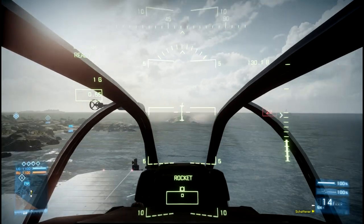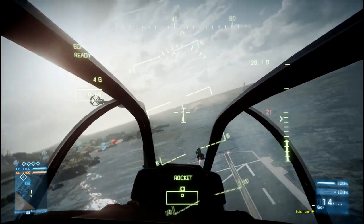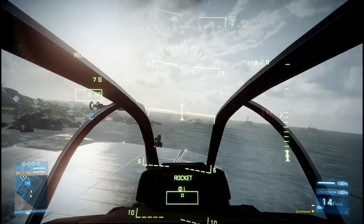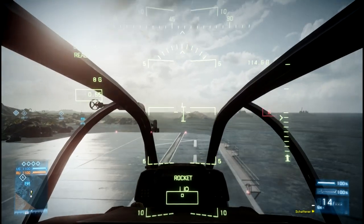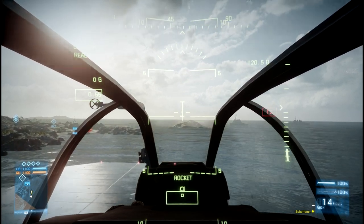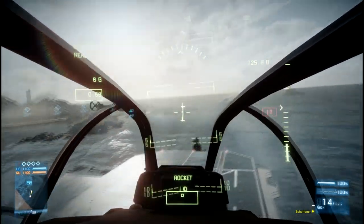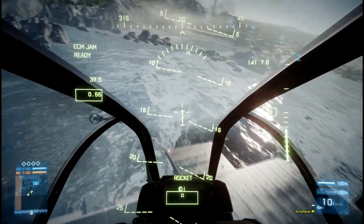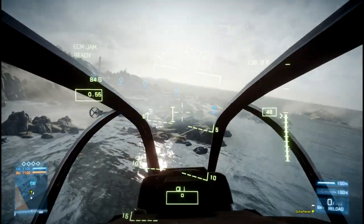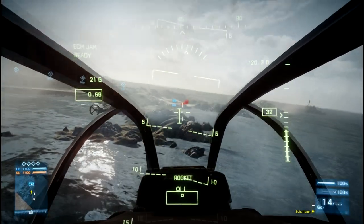Under radar increases locking time and/or makes it impossible for Stinger and IGLA lock-ons. Now, looking at the center crosshair — here I'll move around so you can see it a little bit better — that is where you're aiming. Literally, the front of your chopper is looking right at that crosshair. Now, if you fire, depending on your altitude, your speed, and your incline or decline, your rockets may not actually hit that cursor target. So you always need to be aware of where you are, what you're shooting at, and where your rockets are flying so that you can adjust.